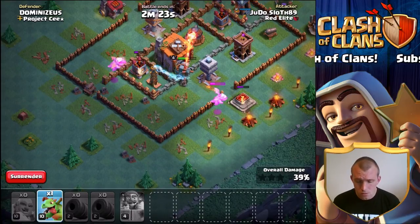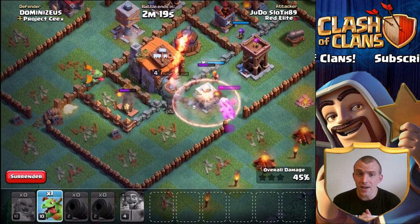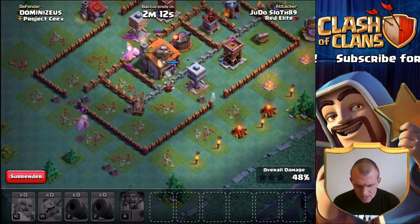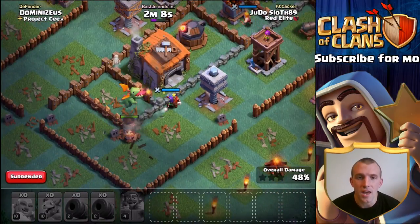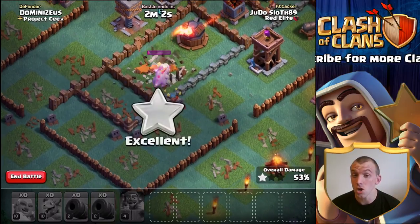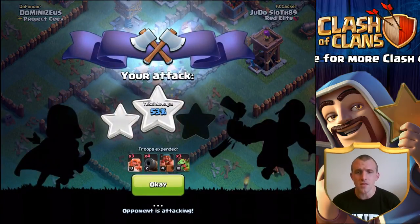The cannon carts have done a decent job — they've managed to take out the defenses I wanted them to, and this baby dragon has taken out the firecracker. It has a shot at the Builder's Hall actually, though there are a lot of buildings around it. I didn't see that cannon cart at the bottom there — had I seen it, we might have been able to help, but it turned and took the crusher instead. The two star is clutched at the end of that raid — not too bad.